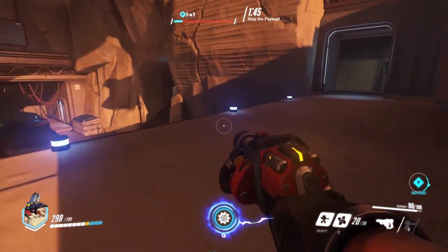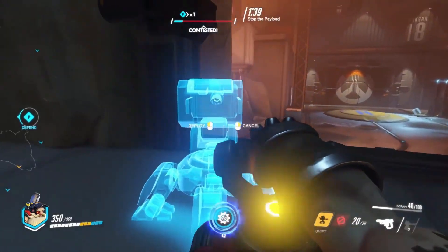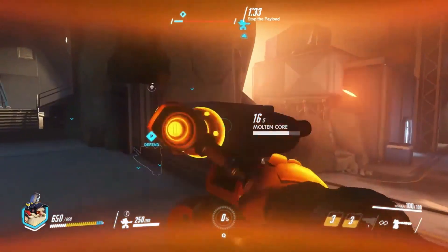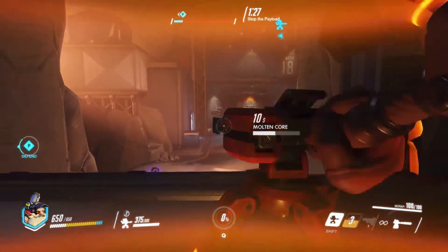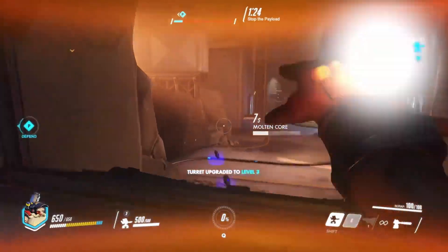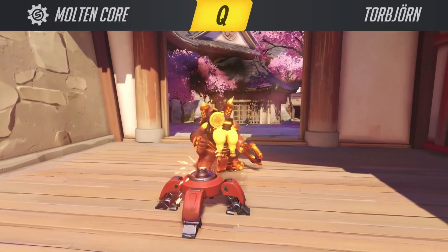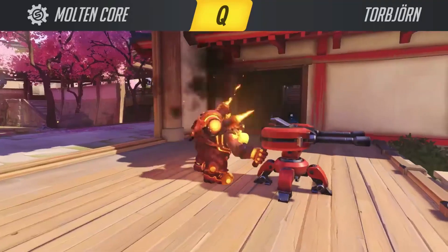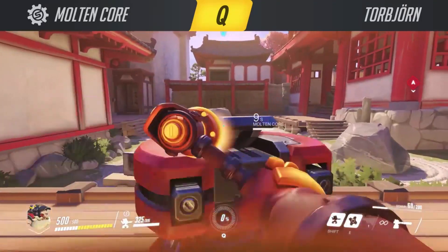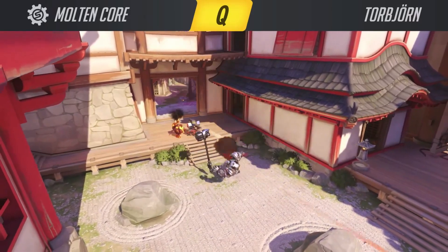His ultimate ability you've probably already heard being yelled if you've watched any Overwatch gameplay. It's called Molten Core. It boosts his scrap, his build speed, and the repair speed of the turret, oftentimes meaning that he can upgrade to a level 3 turret with ease. This ultimate ability also boosts his health and allows him, in combination with shields and his own armor packs, to go up to 650 hit points when he only starts off with 200 HP. This ability will be used pretty much as often as possible because it gives you a lot more sustain, allows you to repair the turret more often, and just makes him more powerful all round.